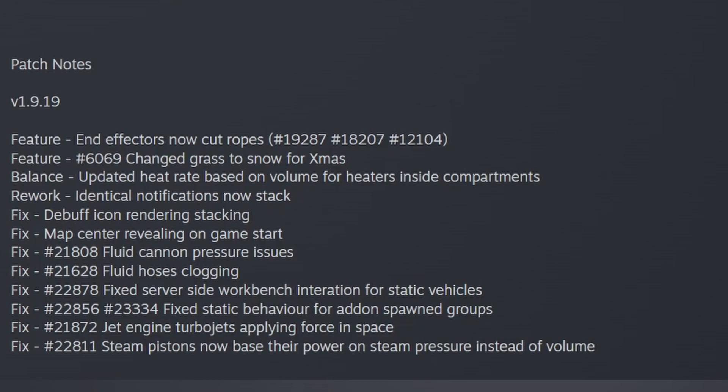Fix map center revealing on game start. Fix fluid cannon pressure issues. Fix fluid hoses clogging. Fix server-side workbench iteration for static vehicles. Fix static behavior for add-on spawn groups. Fix jet engine turbojets applying force in space. Fix steam pistons — now base their power on steam pressure instead of volume.